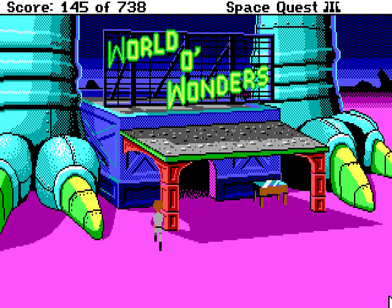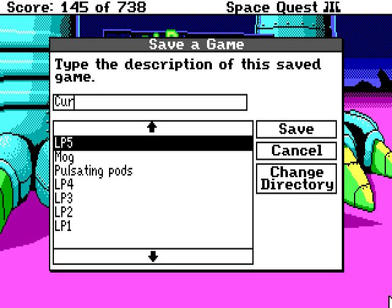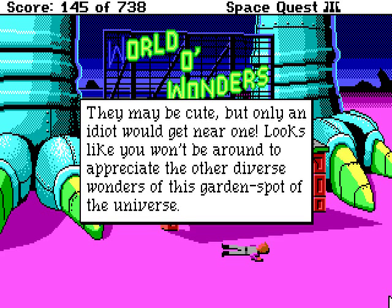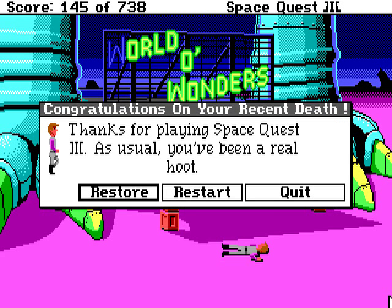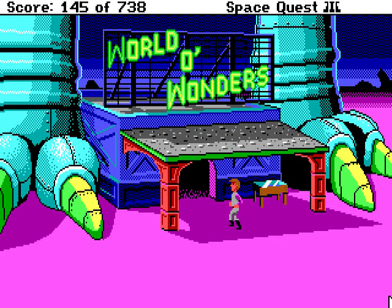There seems to be a display case here. You peer through the glass and find a cute and cuddly little creature. A small sign informs you this is an Antarian slime devil. How cute! I want to see that up close. Sure, it's perfectly safe — or perhaps not. Yikes! They may be cute, but only an idiot would get near one. Looks like you won't be around to appreciate the wonders of this universe. Okay, well, we're dead again! No picture this time. Let's leave the slime devil where it is and simply go inside!